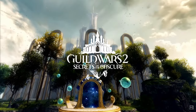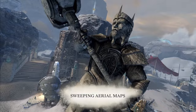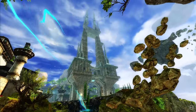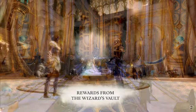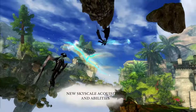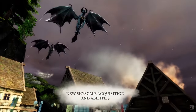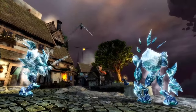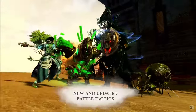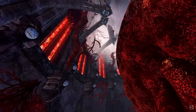Guild Wars 2 Secrets of the Obscure was our first taste of the new content release format that the developers have committed to going forward. Basically instead of getting larger expansions spaced out by long periods of time, we'll be getting these smaller and cheaper expansions released much more frequently and in parts every few months instead of all at once. So we're living in a pretty cool time now where the next major content update is only ever a few months away, and if you still want to experience the whole expansion at once you can still do that by simply waiting for it to all come out before buying.